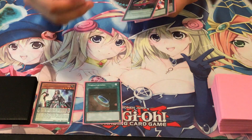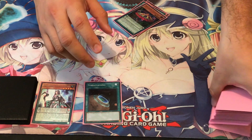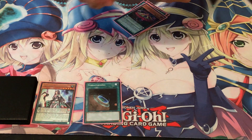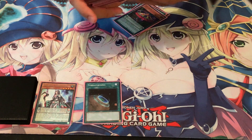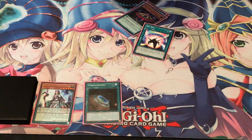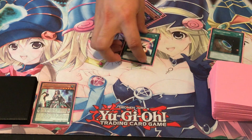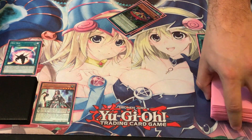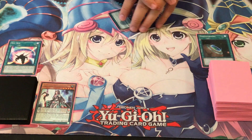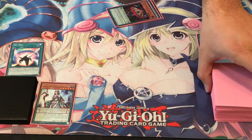So let's start off with Terraforming — that's one spell counter and we get to search out a Field Spell. We're going to search out Sky Iris. So we start off with Sky Iris, then you're free to activate Sky Iris. That way your Pendulum Scales cannot be targeted by your opponent's card effects as long as they're Odd-Eyes, Magician, or Performer Pals. Activate Sky Iris — that's spell counter number two.